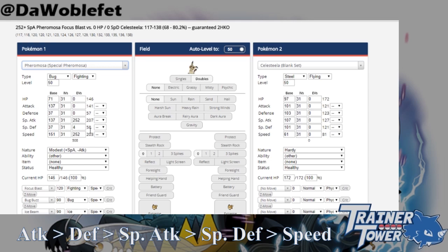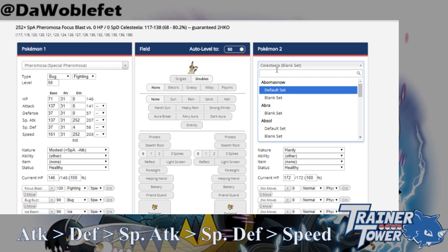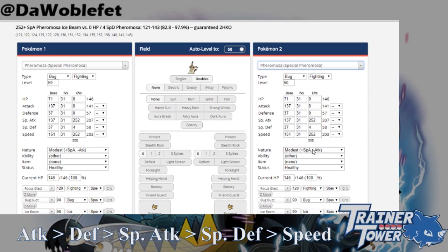Consider Pheromosa. Modest Pheromosa caps out at 203 speed with 252 speed EVs invested. If you wanted to be faster, Timid Pheromosa would be required. Suppose we just outsped Modest Pheromosa by one point — that would be a 204 speed stat, or 116 speed EVs. Even if we invest in Pheromosa's special attack all the way, it doesn't come anywhere close to being larger than Pheromosa's speed stat. We can conclude two things: first, speed-boosting Pheromosa must get a speed Beast Boost to actually take advantage of its nature; second, Pheromosa that get a special attack Beast Boost cannot have more than 203 speed.